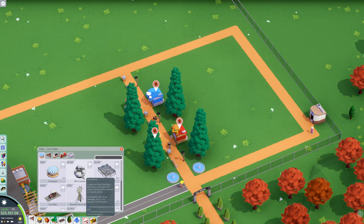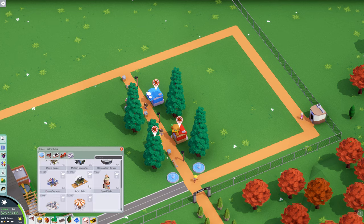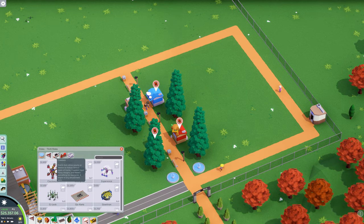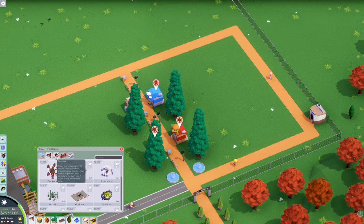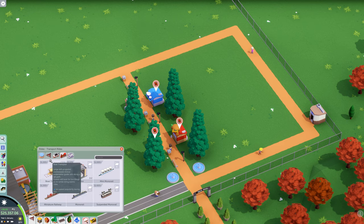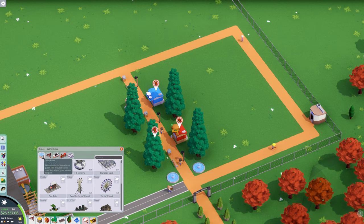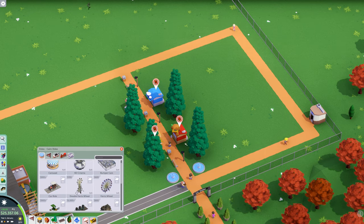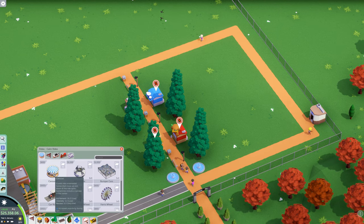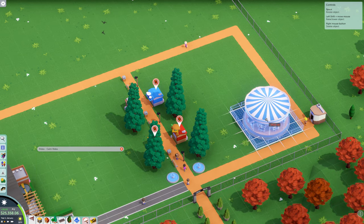We're going to start off small. We have a lot of rides here. Throughout the campaign, they are slowly introduced as you do like a scenario or just a one-off free-for-all playthrough. A lot of them are already provided to you that don't get provided as the campaign starts. It's cool that it slowly introduces you — it kind of helps you understand what rides do what and what people like. But let's start with something kind of easy and generic.